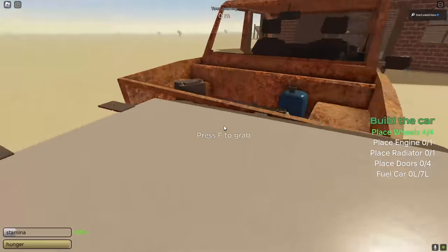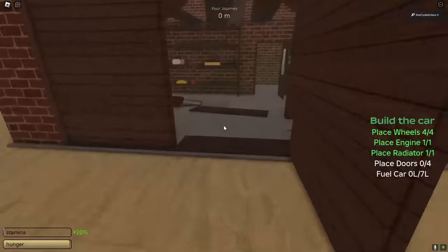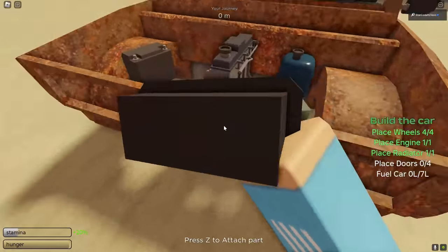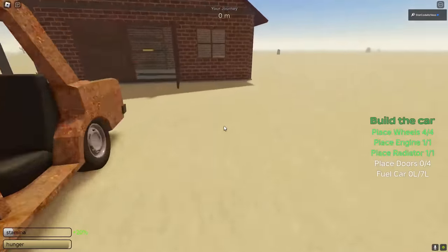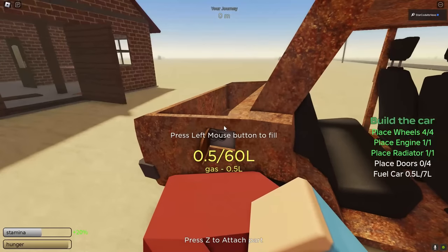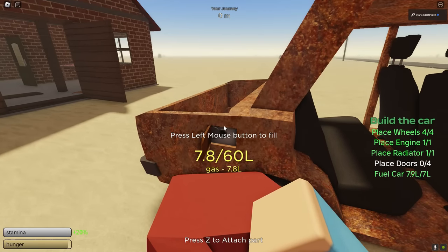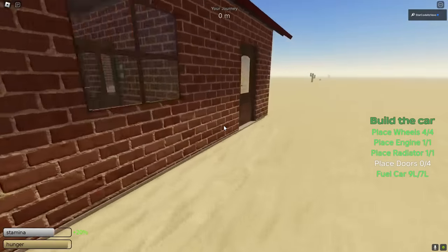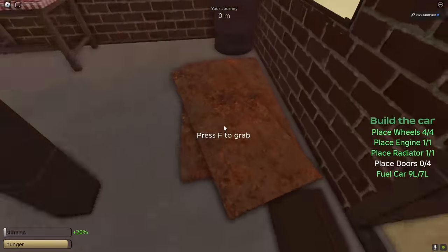We're starting with building the car. I did speed up the video of me building the car. Make sure when you are building the car, put fuel in. Make sure all of the caps on the engine, the cooler, as well as the gas are closed. As you can see, we do end up making the car. Make sure that the car does have doors on.